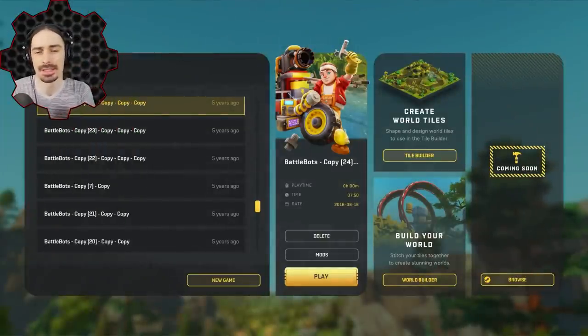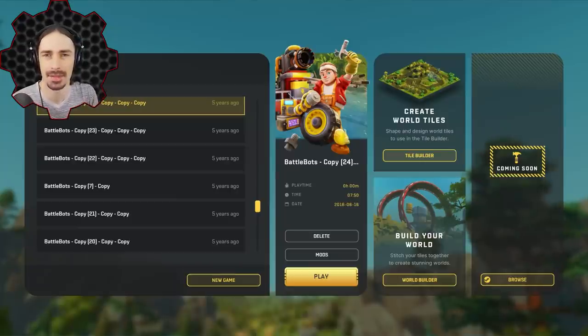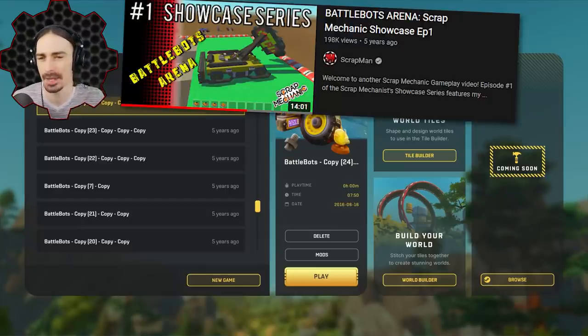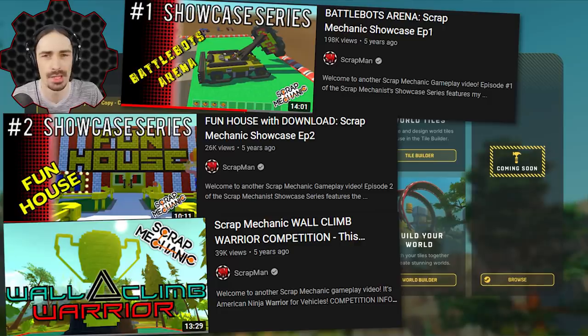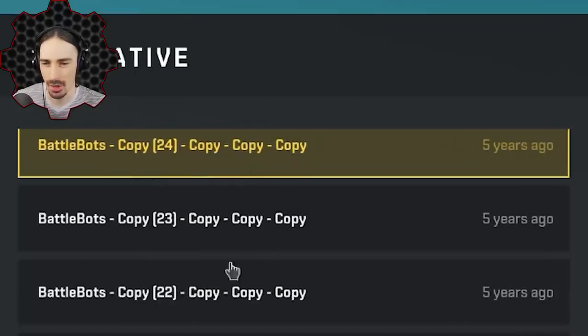Welcome back to the channel. Today I'm revisiting my oldest creations in Scrap Mechanic — worlds that existed before the weld tool, before we could even save creations on a lift and spawn them in other worlds. Back in the day, if you built something in a world it lived in that world only. I'm talking about the OG Battle Bots arena, the Fun House, the Wall Climb Warrior competition map, the suspended mountain base, and some community worlds. I've already got the Battle Bots arena file ready.